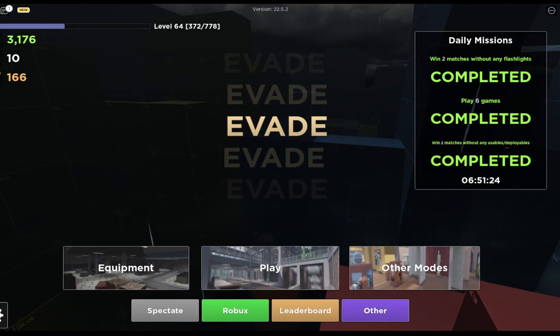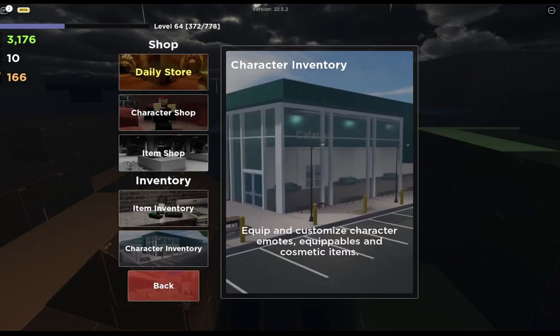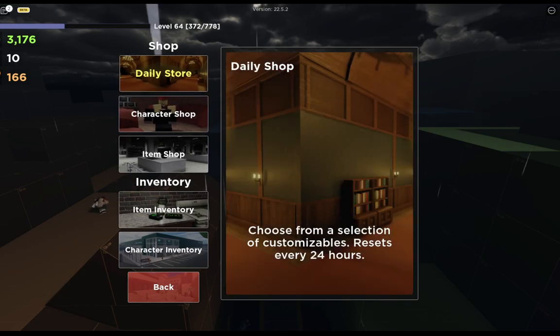Basically when you're playing and you get into the game, you'll see these daily missions. You can do those daily missions and you will get a points currency. It's right here under the coins and the survivals.